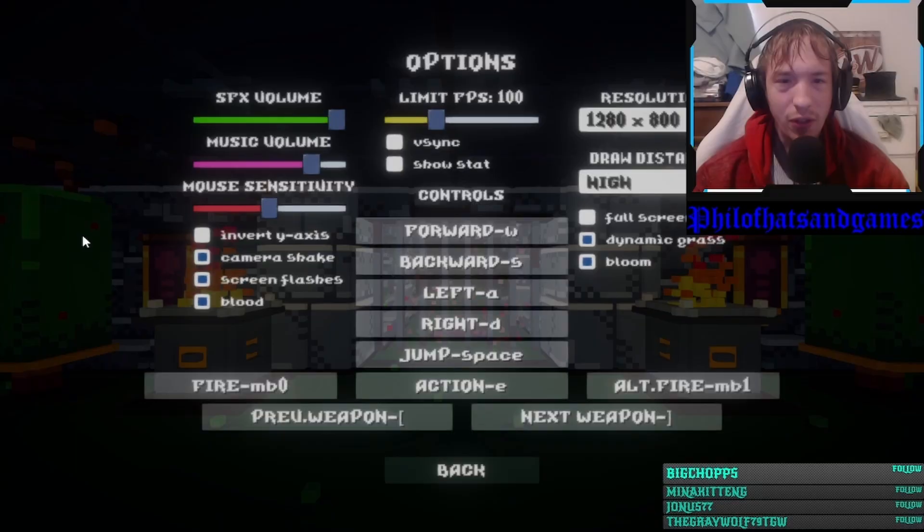So first we'll start with the graphics. For some weird reason, they don't give you all the graphics options in the main menu — you can only access the extra graphics when you're in the game. I set the FPS limit to 100, played in window mode, draw distance high, thematic grass checked off, bloom checked off, camera shake checked off, rain flashes checked off, blood checked off. I did turn off screen shaking later because of comments from people on Steam. It does get a little nauseating. I also turned up the music because it was really quiet at first.